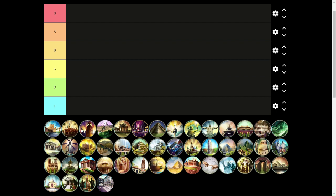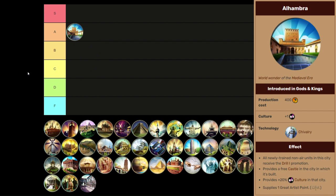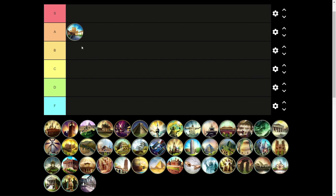First up we have Alhambra, going in alphabetical order, and I'll try to have the info of the wonder on screen as I'm talking about it. Alhambra is going into A tier. What makes this wonder really good is the free Drill 1 promotion to each unit trained in the city, which can be really strong when chained with other buildings or wonders that give XP to units. Whether you're on the offensive or defensive, you can get units with super high promotion levels. Alhambra is solid in almost all situations, and the culture bonus is nice as well.